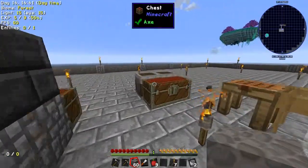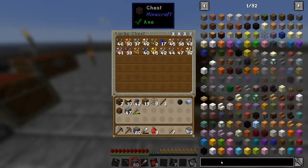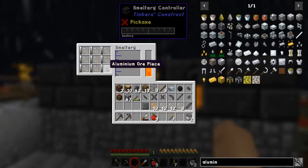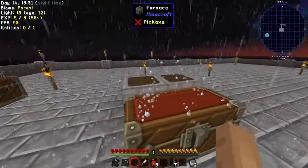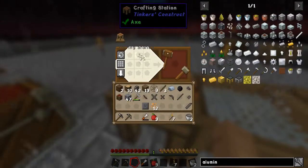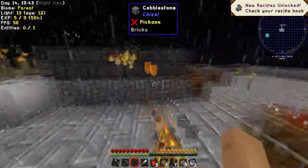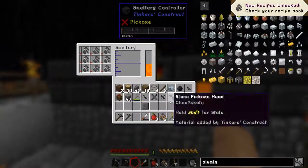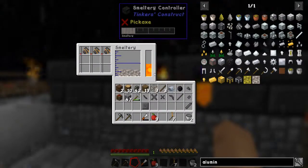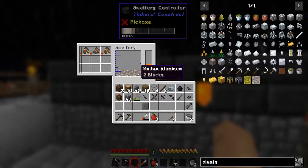There we go, got some lava going. Now we need aluminum brass. Oh, I'm stupid — I have to do it like this. You have to make them into this, and into this. Man, that was fast. Aluminum is really fast to melt down, apparently. Which is good.